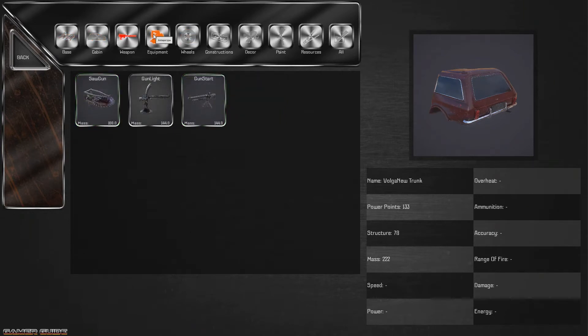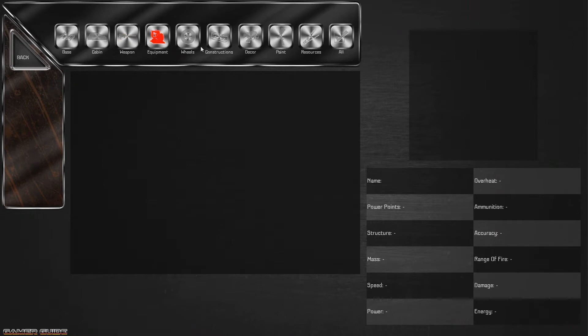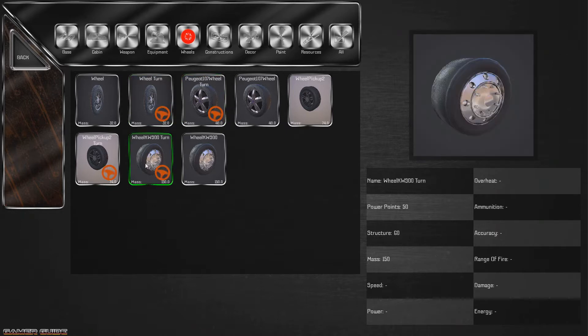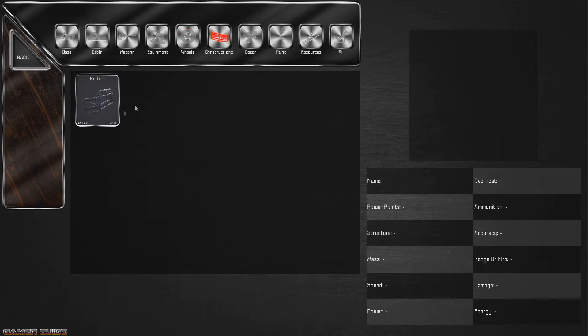Some of these things do not fit on very easily, but this is the only thing that looked like a complete set. Looks like we also have some different guns — a machine gun, a gun light which is basically a machine gun, and something called a saw gun. I'm going to take that as a bad translation from Russian. And we've got a bunch of different wheels, one that looks like a pancake wheel, and a buffer bumper grill.